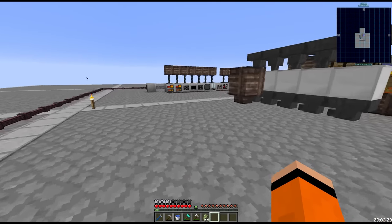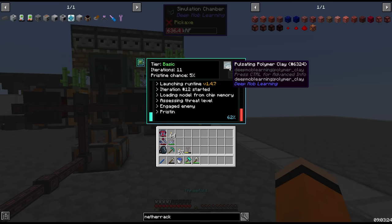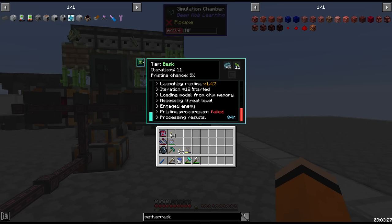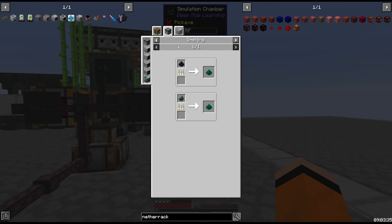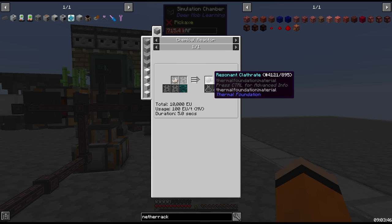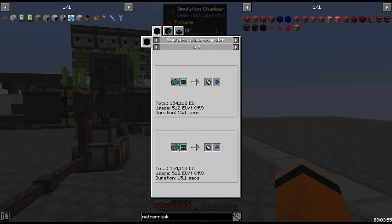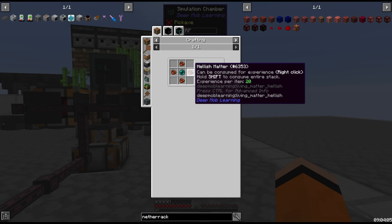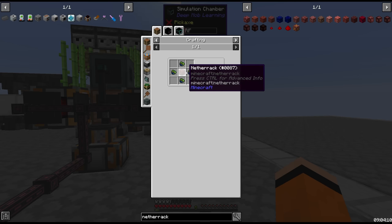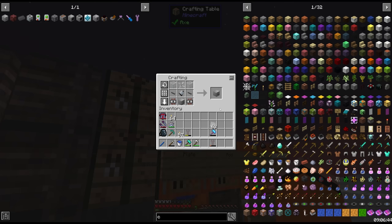The overworld matter can give us experience, which means we can repair the hammer — that thing was getting very expensive to repair. This does take polymer clay to run as a fuel source each iteration, which comes from clay and pulsating dust. To automate pulsating dust we need ender pearls. The EV recipe uses resonant clathrates, and to get clathrates we need molten ender, which means we need to farm ender pearls. The best way is with DML on pristine enderman matter. For that we need extraterrestrial matter, which until we have the enderman model we get via hellish matter — and hellish matter we can get from overworld matter with netherrack.